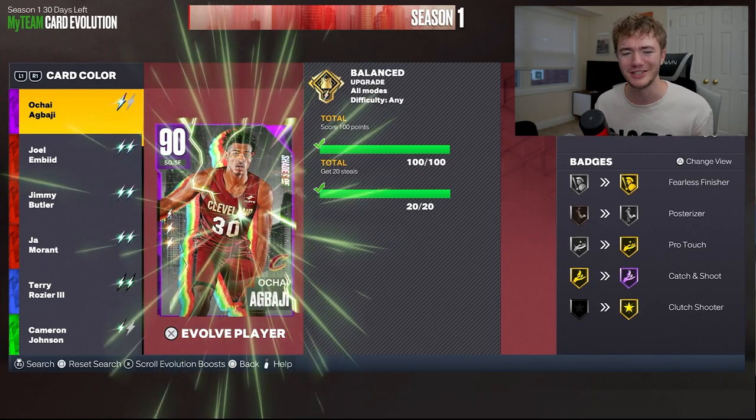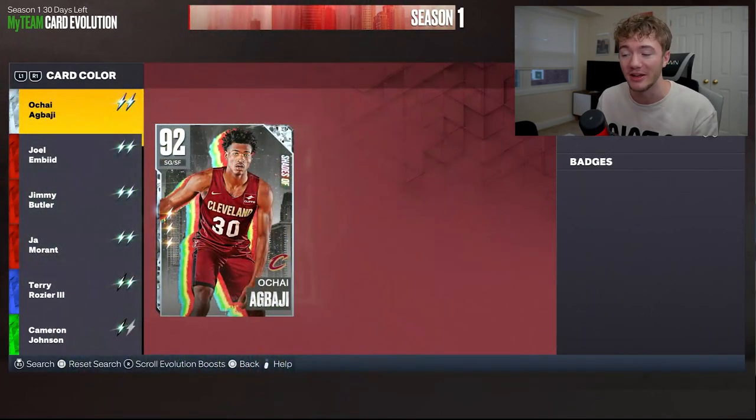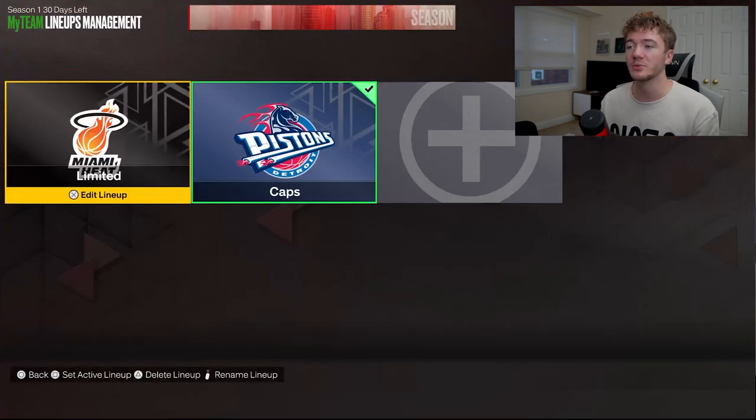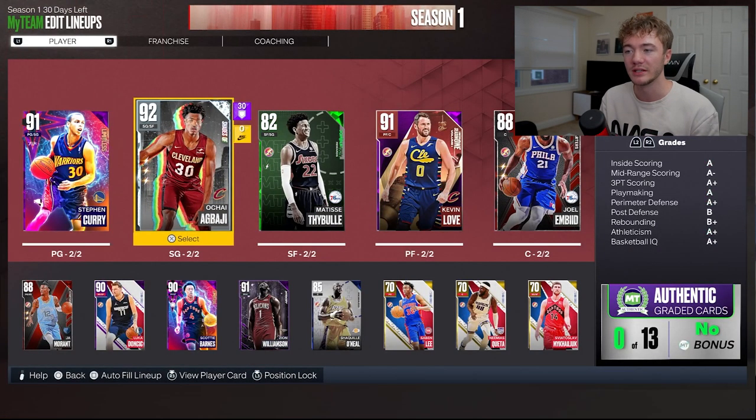I'm going to give him a quick little Evo right here just to see the animation so you guys can look at what the card art looks like. If you didn't already look at the thumbnail, he's great — absolutely amazing card. Now, there is one thing that I noticed significantly helped me out when I was using this OJ Abadji to get those Steals.